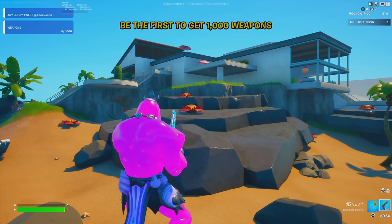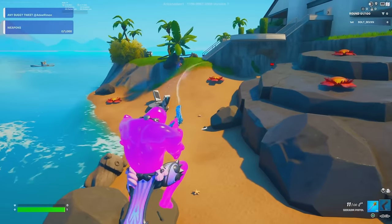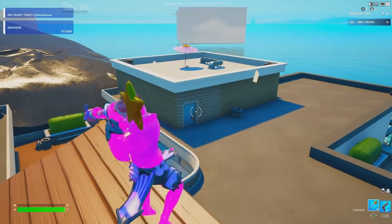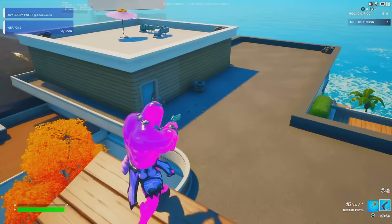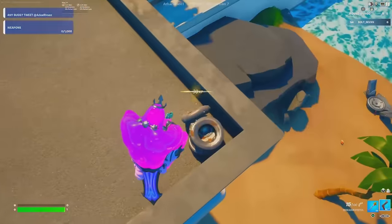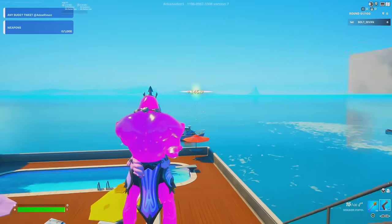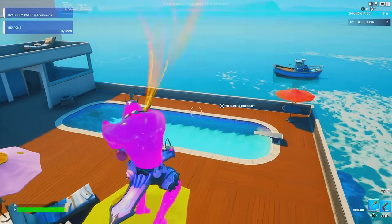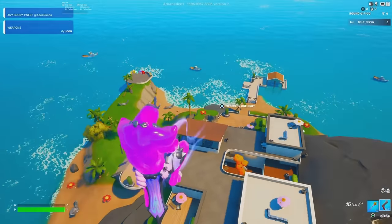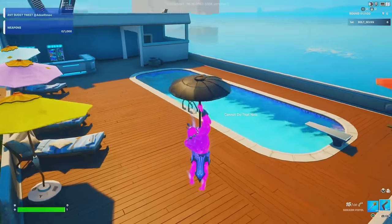When you enter the map, this will be your spawn location — it may vary slightly but should be around this area. Navigate toward the front and you'll find a swimming pool area. You can also hit the flowers and go all the way to the top. The key location is right here by the pool area.